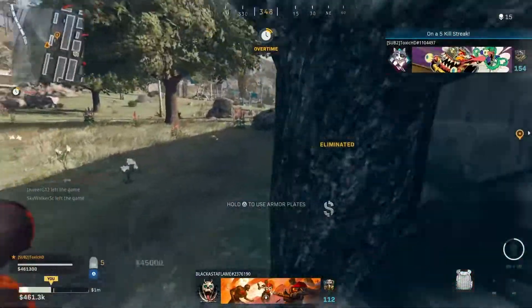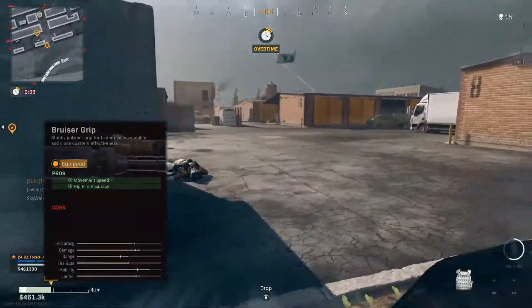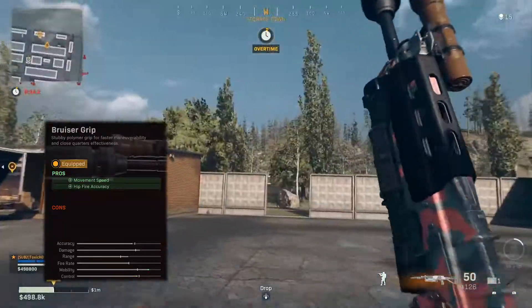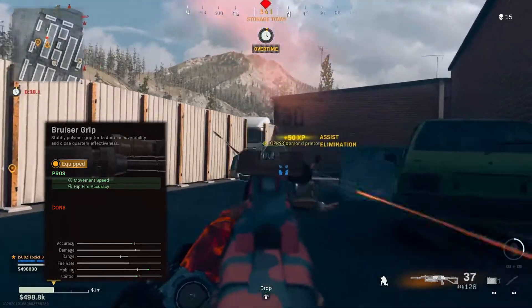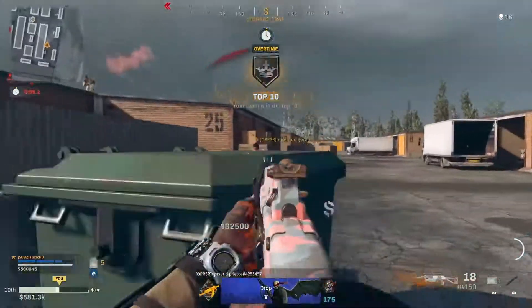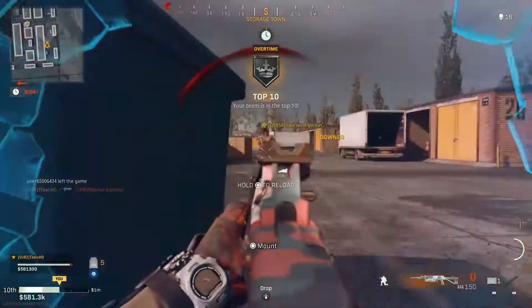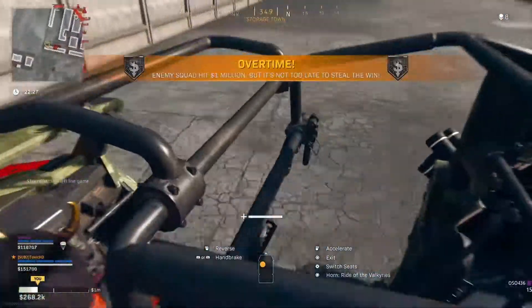For the underbarrel, you're going to want to run the Bruiser Grip, which gives us an uptick in movement speed and hit fire accuracy. So it adds even more mobility as well as counteracting the control downtick from the laser. It's not as much of a bump up as we'd like, but it does help offset that downtick that the Tiger Team Spotlight gives us.